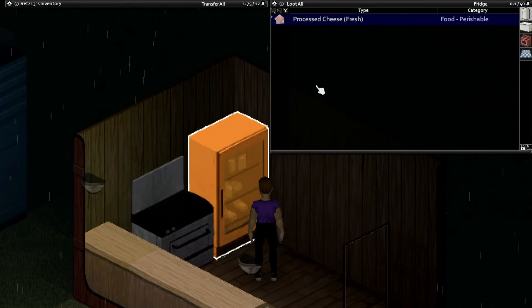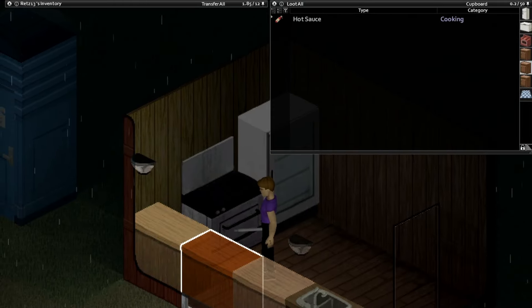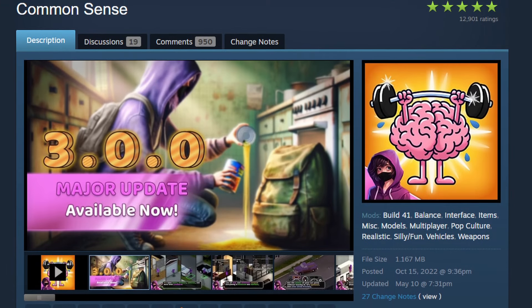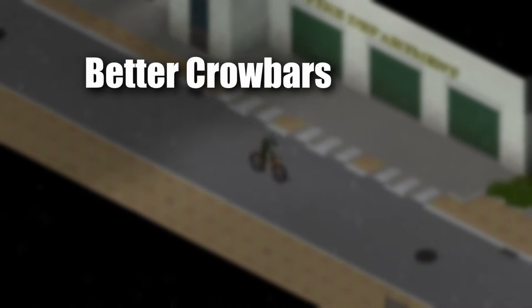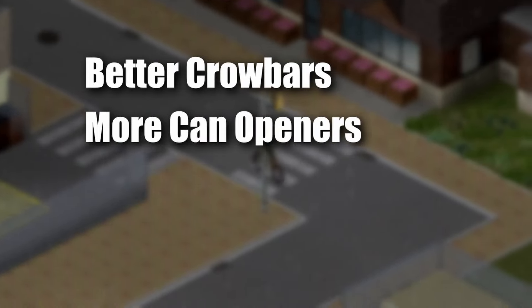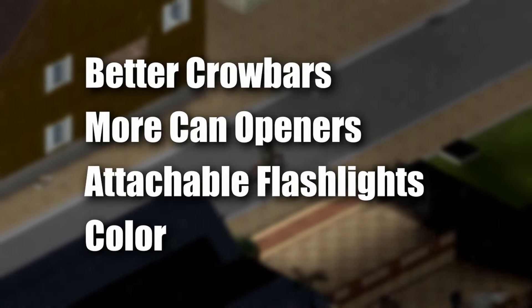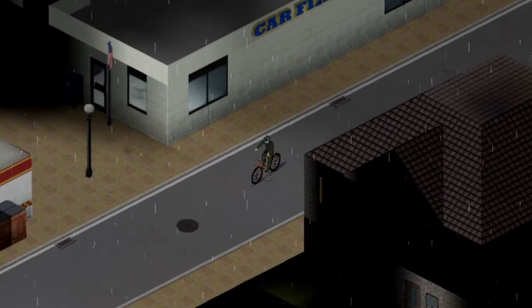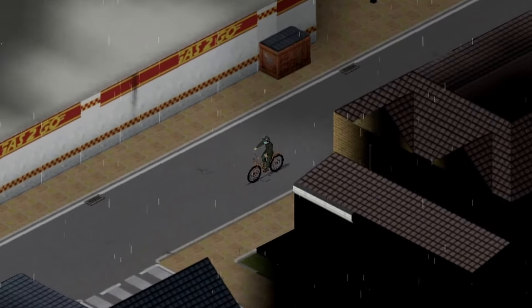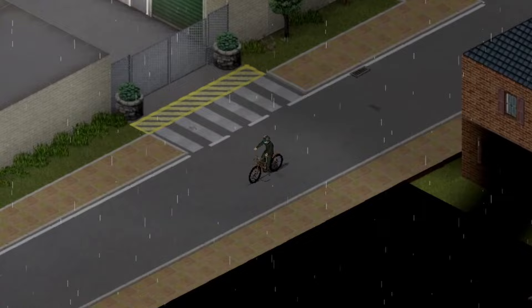Now let's take a look at some of the in-game systems mods that, in my opinion, are the most underrated mods on this entire list. To start, we have Common Sense by Braven. Some of the features for this mod include: crowbars can now pry open doors, windows, and vehicles; canned food can be opened with more items than just a can opener; flashlights can attach to your belt; color indications on vehicle parts show their condition; and so much more. This is an absolutely great mod made by one of the best modders in the Zomboid community. He has made a bunch of great mods for the game, so I highly recommend checking them out in the workshop.